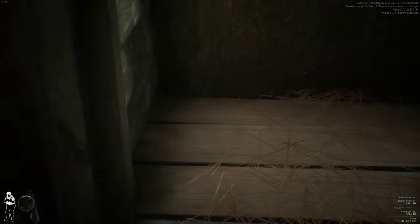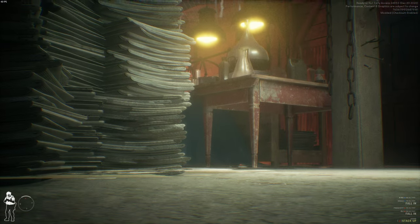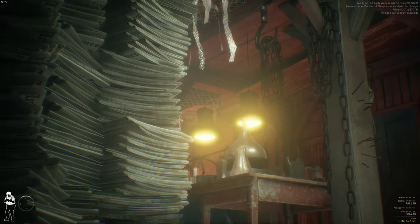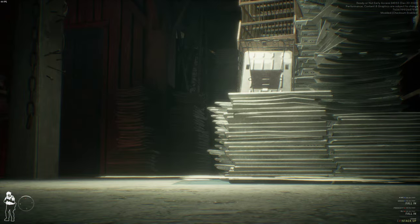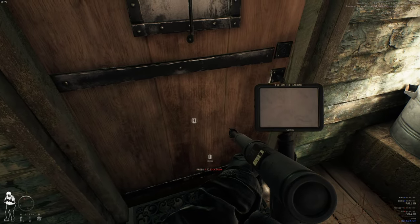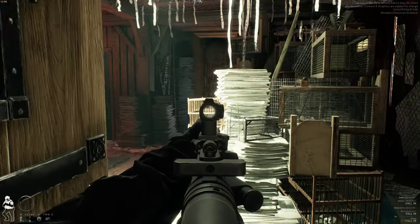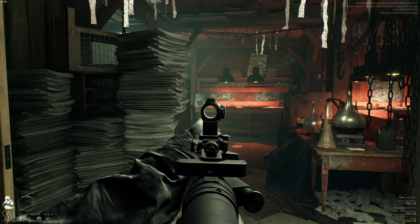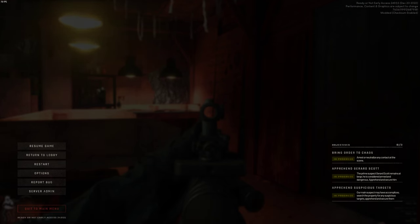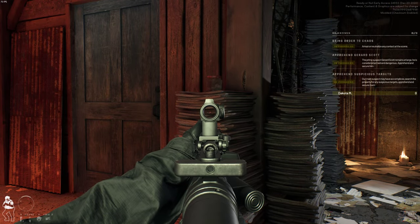Am I viewing inside or outside? Okay, now I'm viewing inside. Alright, I hear a guy walking somewhere but I'm not sure where — I can't see anything. Checking through these stacks of newspaper, actually checking for traps. I don't see any traps, so go ahead and make entry. What all is there to do? Arrest or neutralize contact — I can do it this way. Apprehend Scott, apprehend suspicious targets.